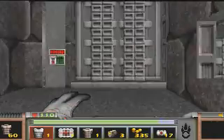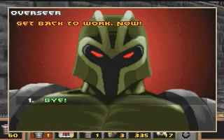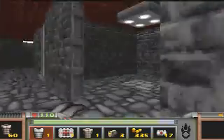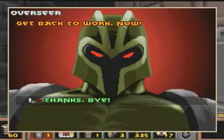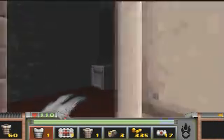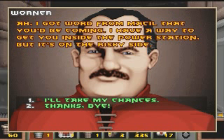Now here is the actual reactor. We can't get into it yet — we need to get the pass from our contact. These generator guys don't really have anything different to say than when we went here before. Here's our contact.